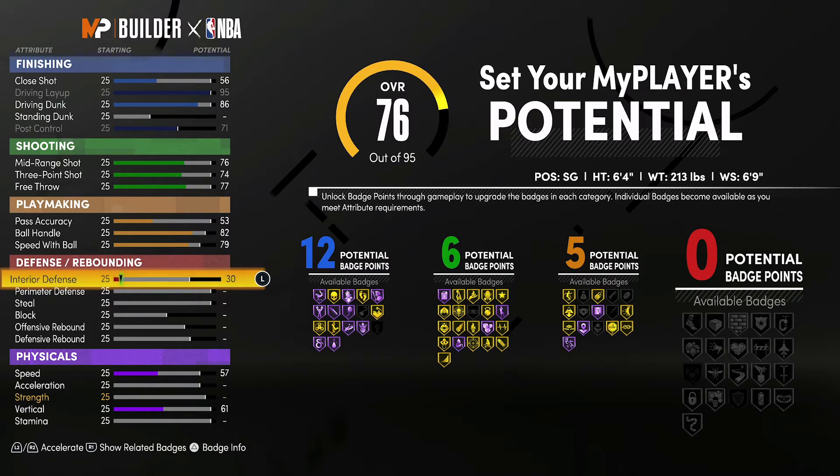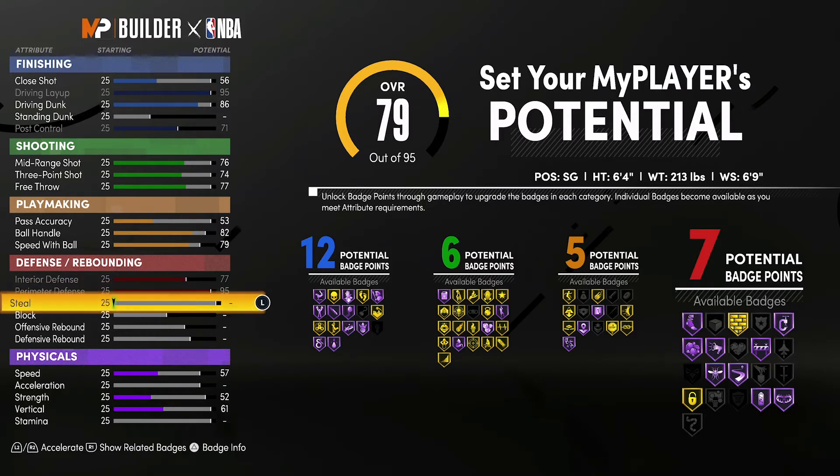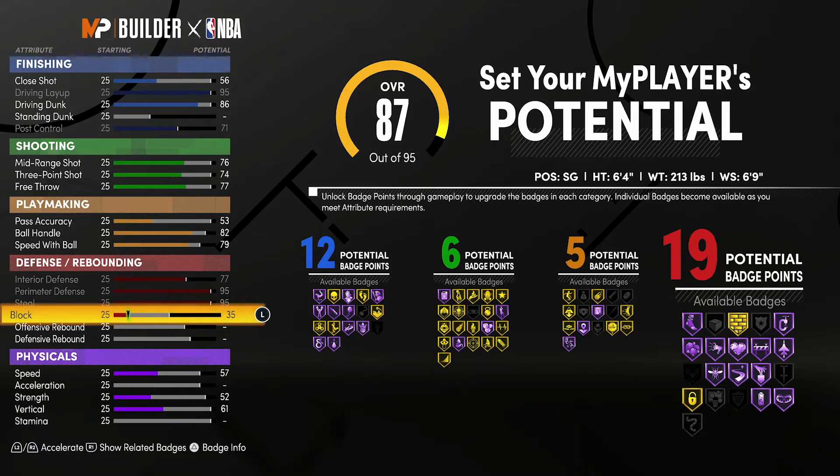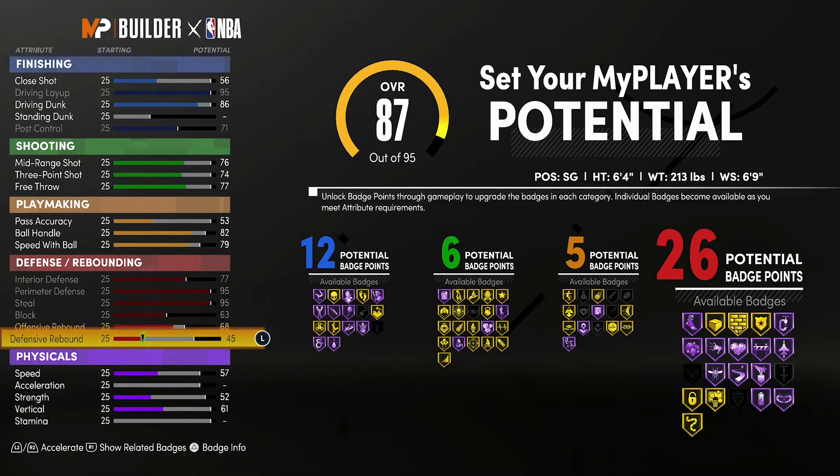Lastly, for defense and rebounding, bring interior defense to the max at 77, max out perimeter defense to a 95, max out steal to a 95, bring block up to a 63, offensive rebounding to a 68, and defensive rebounding up to a 60. That gives you 27 defense and rebounding badges.